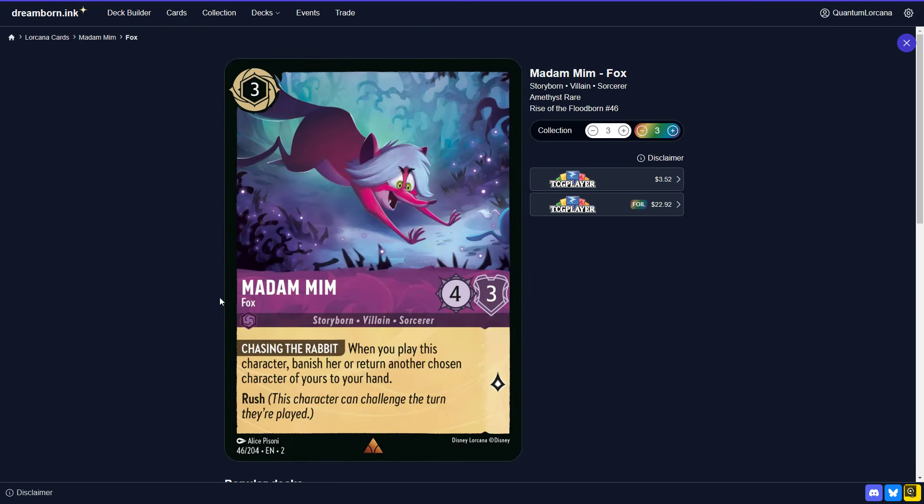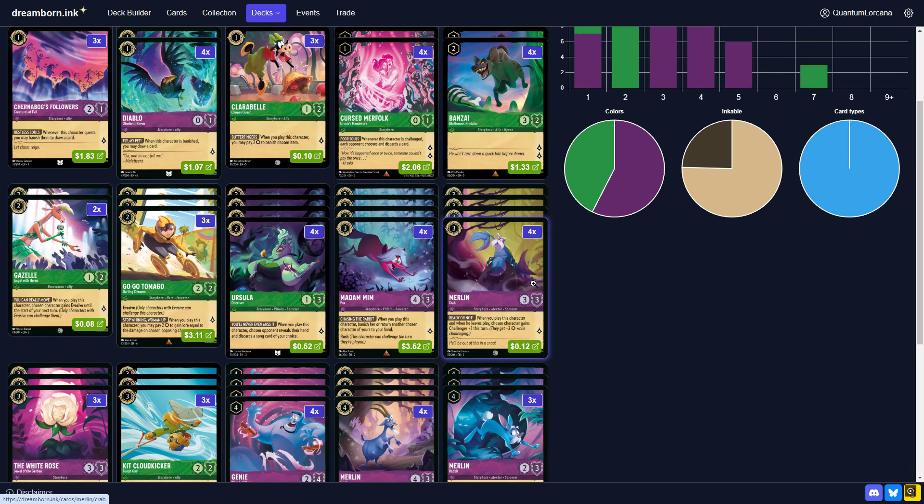Next up, you've got Madam Mim Fox. No need to explain this — the best Amethyst card, probably. Still.